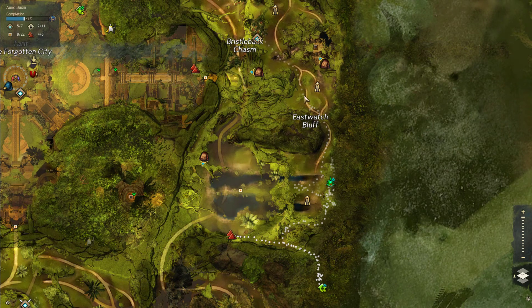Basically the way to do it is we're gonna have to run down here. You see this dotted line of mine. There's mushrooms you can bounce up to get here. May as well do the mastery point while you're at it. Come over here if you feel like it, go down and get the hero point, and there's usually a cache right here like a chest you can get, and then you can soar down and do the vista.